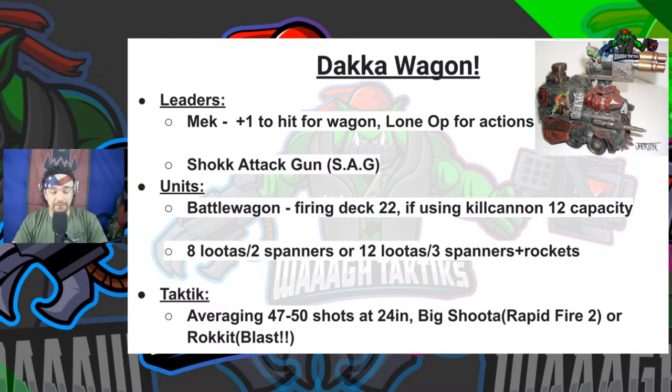This package is averaging 47 to 50 shots within 24-inch range. You've got the Big Shootas — the wagon has four of them with Rapid Fire 2 — rockets from the Spanners that are D3, the main weapon that is D6, and the Lootas also D6. If you get closer with the Lootas you get Rapid Fire, same with the Big Shootas. If there are blast targets involved you get Blast as well. That's why we call this the Dok Wagon.